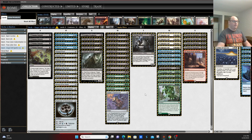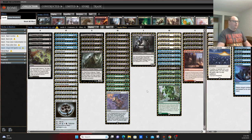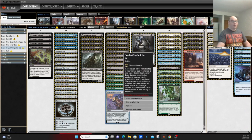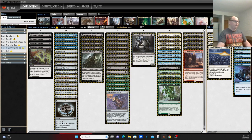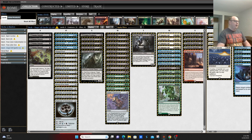Game one, game two, sometimes you pivot to either anti-hate stuff like Void Snares in the sideboard, or Counterspells, or you just pivot to a game plan that revolves more around Goblin Charbelcher — hard casting that and trying to win with that. There is also the backup plan of Memory's Journey and Thassa's Oracle, though I found that to be a little redundant, as the main game plan is good enough especially game one, and you want access to the Belchers.